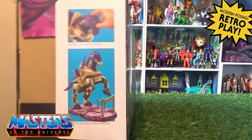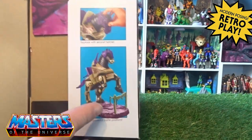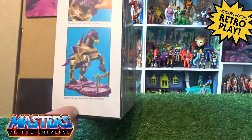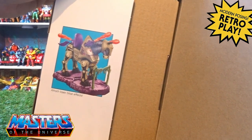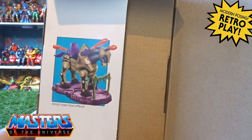Opening the side, you've got the little cross-sell panels — it does say it comes with a second helmet. On the opposite side it tells you about attaching the laser blast effects as well.